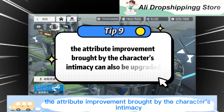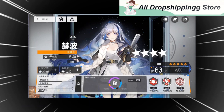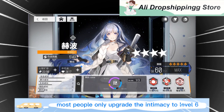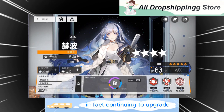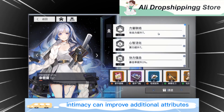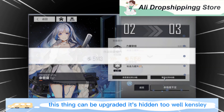Ninth tip: the attribute improvements from a character's intimacy can be upgraded beyond what most people know. Most players only upgrade intimacy to level 6 to unlock all fragments. In fact, continuing to upgrade intimacy improves additional attributes. If you look at this page and click here, this stat can be upgraded further — it's hidden too well.